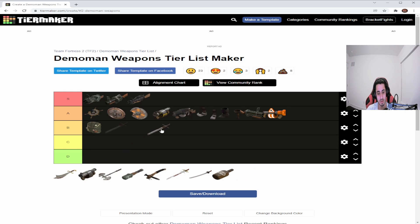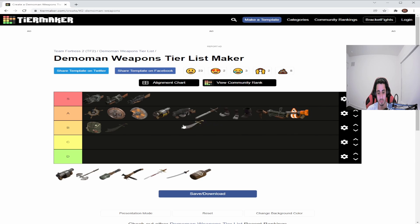The Eyelander is arguably the best weapon for Demoknight because of the heads you can build up. Every time you kill someone you gain a head, gaining five more health and becoming slightly faster. You keep getting tankier until you're at 235 health — almost as tanky as a Heavy, though still 65 HP off. You also get longer range than regular melee weapons. It makes you tankier still when combined with the Booties.